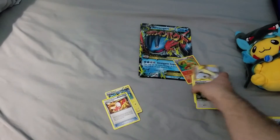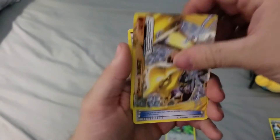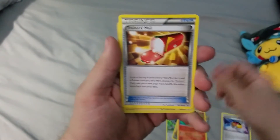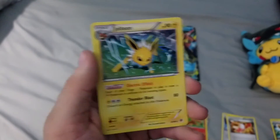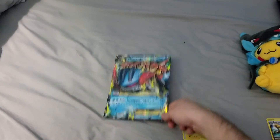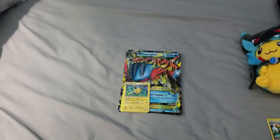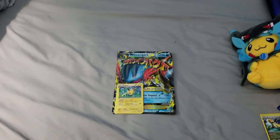Wow, did we get killed. Our best pulls were a Holo Swellow, Marowak Break, a Level Ball, a Blaziken, a two- or three-dollar Trainer, and this — I didn't even realize that was Holo, you couldn't really tell. This felt kind of like a waste, but it was fun to open on camera for everyone. So like, comment, subscribe, and tell me your favorite card that I pulled in this video — I'd love to hear from you. Thanks for tuning in. Peace out.